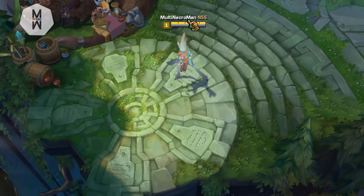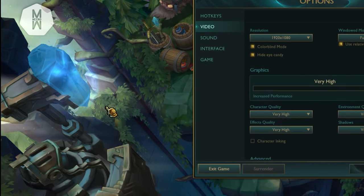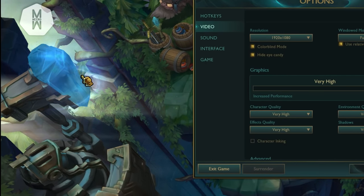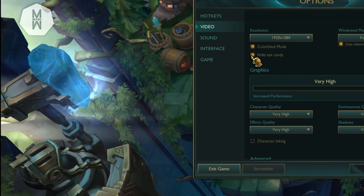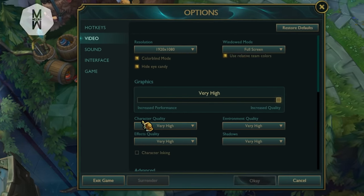Colorblind mode is a preference — it just changes the health bar from green to yellow, so it makes no real difference. For HiDef/eye candy, you should have this checked because it gives you a bunch of FPS — like 20 to 30 more. If you uncheck it, the shiny effect visuals become smoother, but you don't need that, so make sure it's checked to gain FPS.